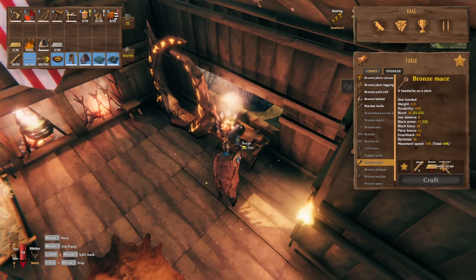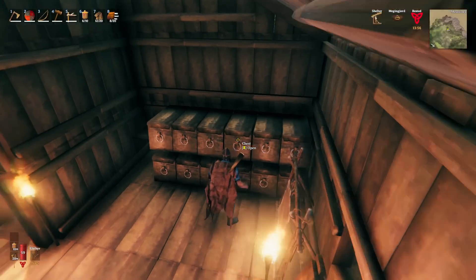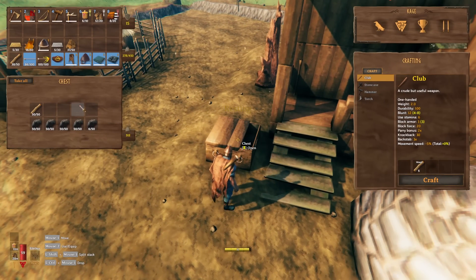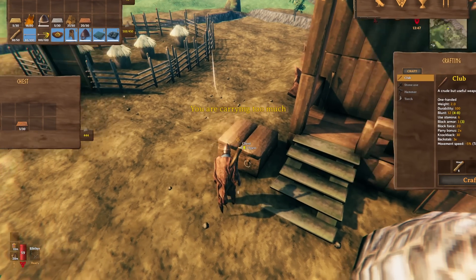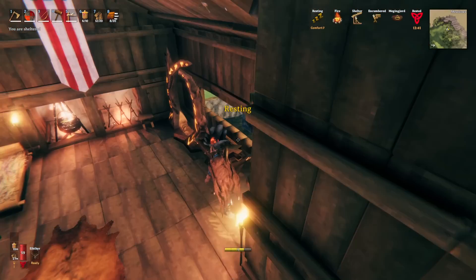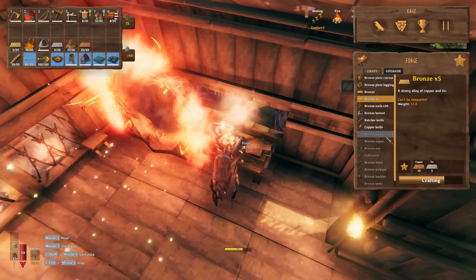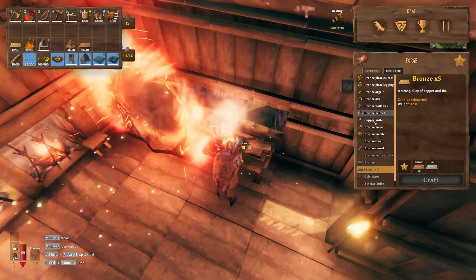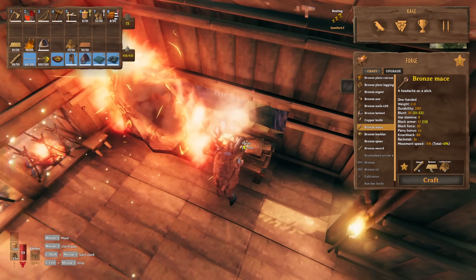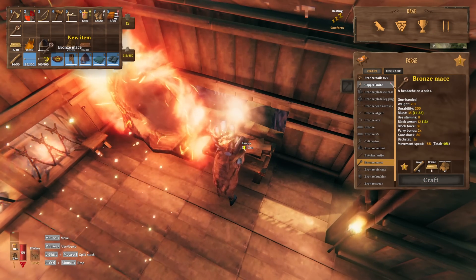We're going to need some more bronze and some leather strips. Let's take a look in the forge — bronze times five. We will make ourselves the bronze mace. I think I'll go swords by end game, but knives are pretty dope too. Bronze mace — there we go.